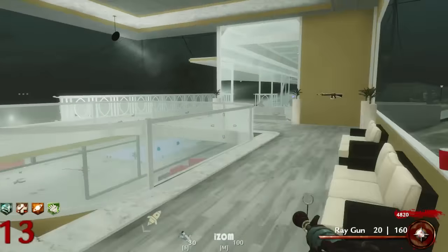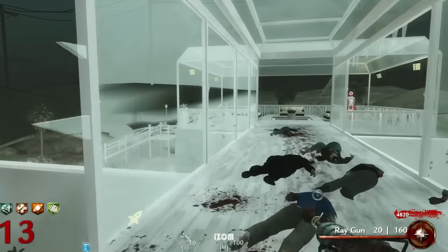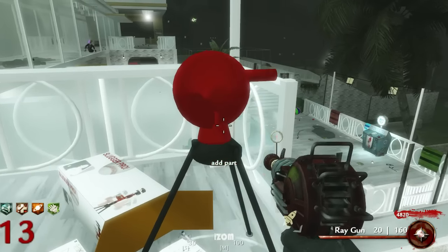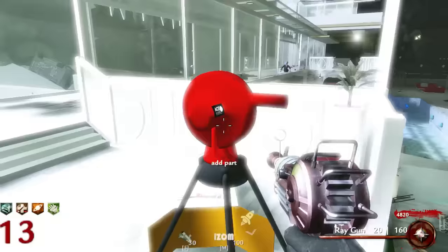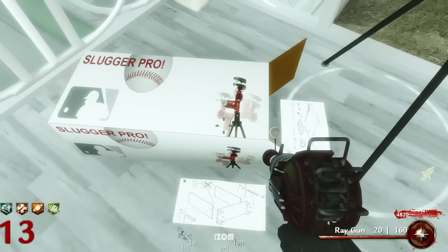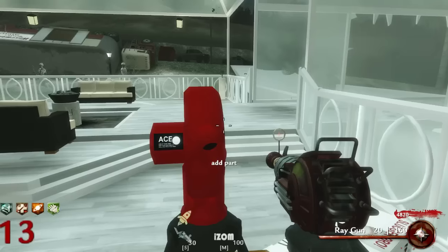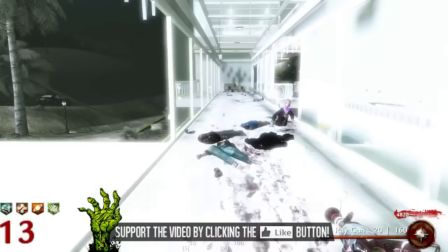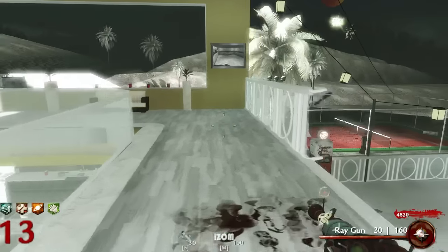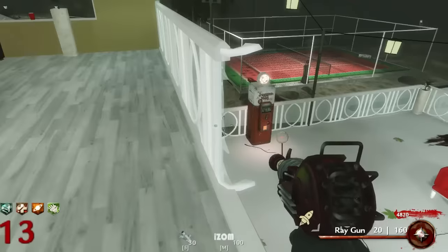Let's go check the turret and then we'll go to the elevator. I already added the head part. I'm confused why I just had to pick up another turret head — maybe there's multiple build locations so you can have like two or three turrets. What's that over there? Is that a mystery box location or another place I can build a turret? I'm guessing there's multiple places to build the turret.